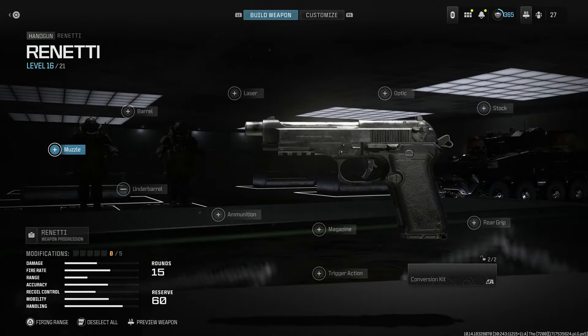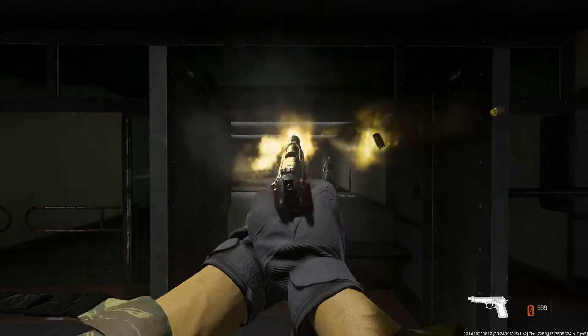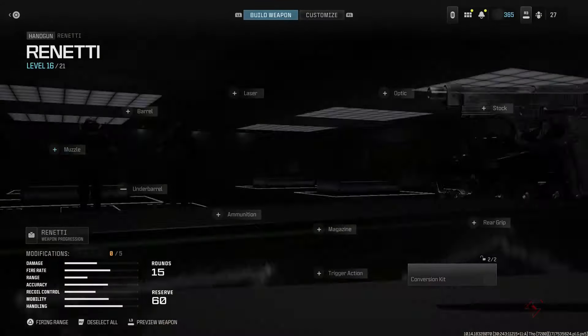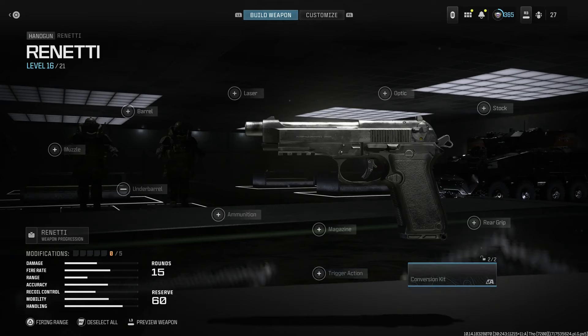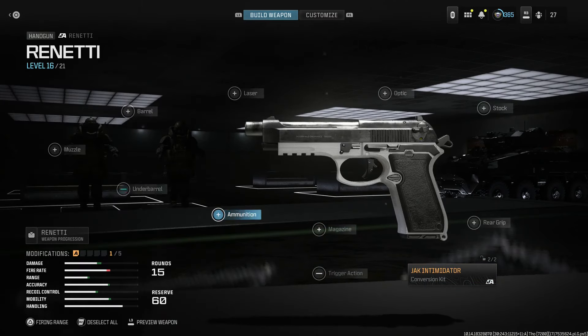Here's the base Renetti — at base it's a three-round burst weapon. With the conversion kit, this is going to turn that three-round burst into a single shot weapon. It's going to have increased damage, aim walking speed, flinch resistance, and bullet velocity. The cons are that fire rate goes down and damage at range goes down, but you're going to be more accurate. Go ahead and select that.